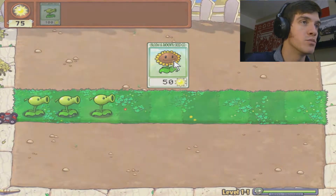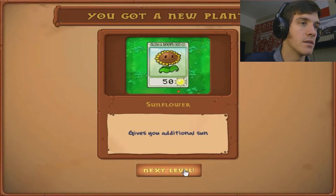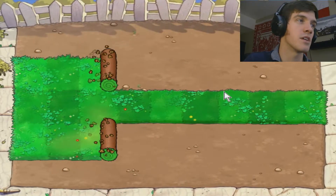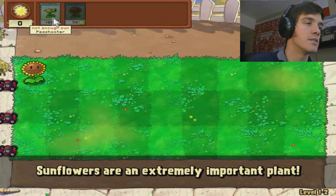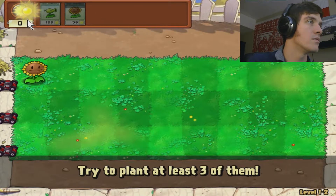Bloom and Doom Seed Company — we get the sunflower, gives you additional sun. Lionheart's house. When the name Derek doesn't fit as a username, which is pretty often, I choose to do Lionheart, which is often taken. But for now, that's what I got.